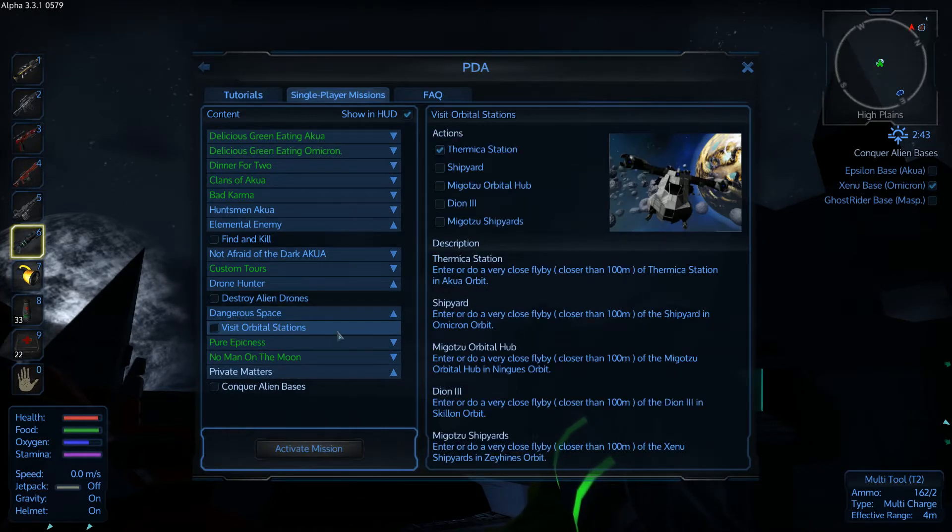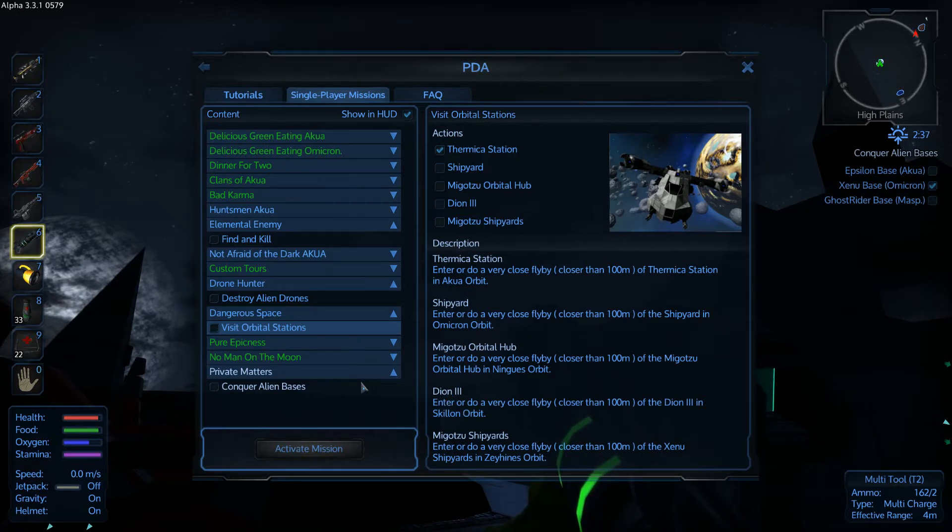We still need to visit the shipyard in the Omicron orbit — the Mikotsu orbital hub — but that's close to Ningus, Skylon, and Zines orbit, Dian 3. This is the space station that I'm looking for.